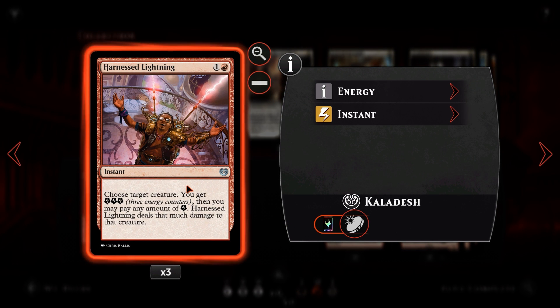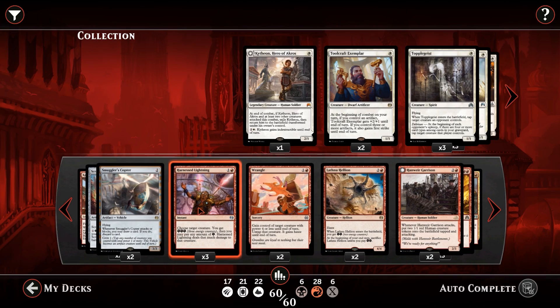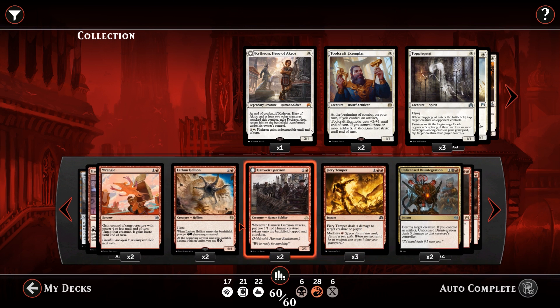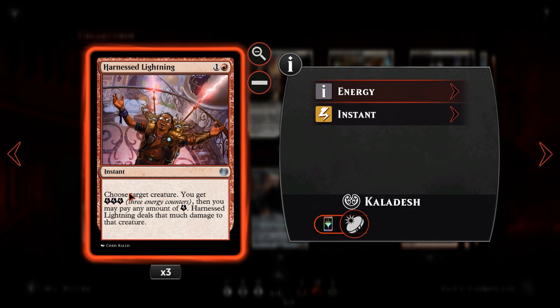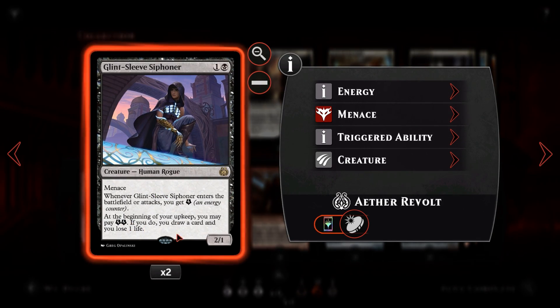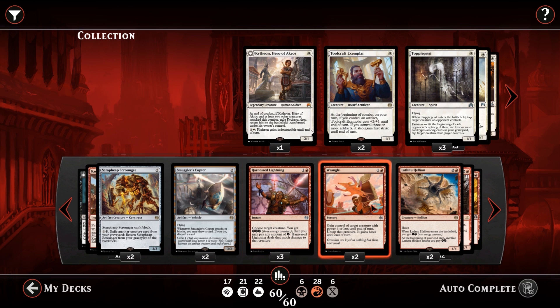We then have Harnessed Lightning: for one and a red instant speed. Choose a target creature, you get three energy, and then you may pay any amount of energy — Harnessed Lightning deals that much damage to that creature. On its own it deals three damage to a creature for two mana. It's actually better than Fiery Temper for hitting creatures — one mana cheaper essentially — but it will only hit creatures and not players, which is why Fiery Temper is still great. Glint-Sleeve Siphoner can generate energy herself, and if we use Harnessed Lightning to take down something with one toughness we've got energy left over for the Siphoner to draw us cards. It's mostly here to get rid of early game threats so we can push our creatures through, get our opponent to a low life total, and then ping them to death with burn.